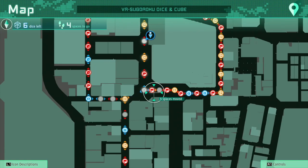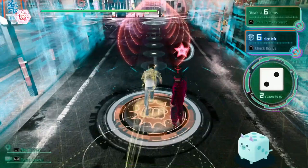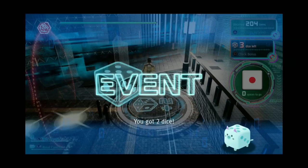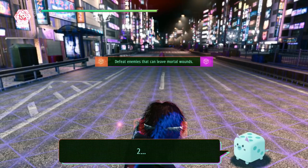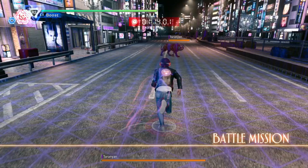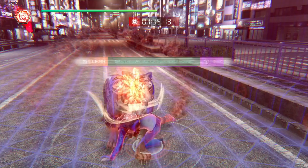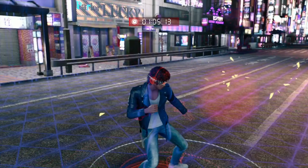To briefly recap the general rules of Dice and Cube: the goal is to finish the course with as many prizes and moves as possible to earn the most amount of money and bonus award, which range from simple extracts to key items for other parts of the game. You can buy upgrades to start off with more dice, land on plus two dice spots, or land on battle spots which give you back the same amount of dice as the number of stars that particular battle spot has.